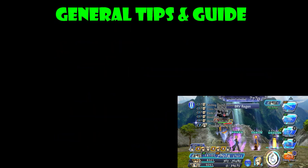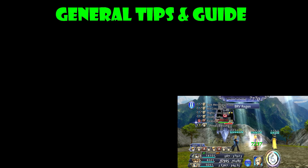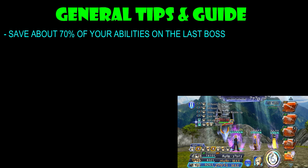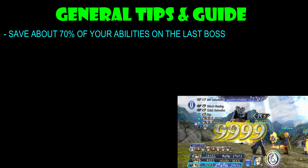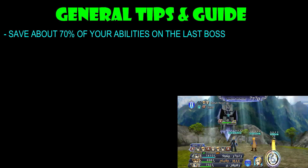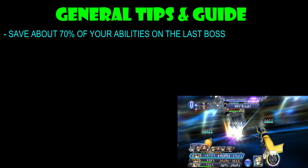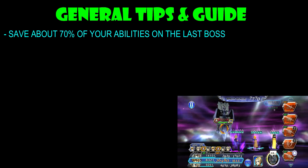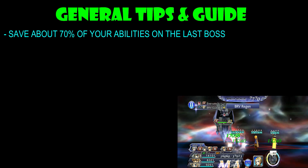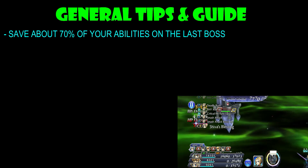So now that we know the resistances, the weaknesses, and what elements they can absorb, and of course its abilities, it's time to take a look at some general tips and guide. The very first one is to save about 70% of your abilities for the last boss. This is a little bit more flexible because we only have 65 turns in order to do a complete run. You can just rerun this fight and get all those missions separately. But if you want a complete run, you may have to save about 60 to 70% of your abilities. So it's a really tight squeeze in terms of ability management in this fight.